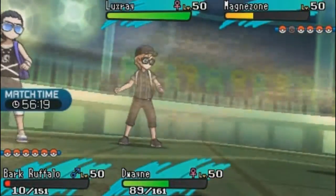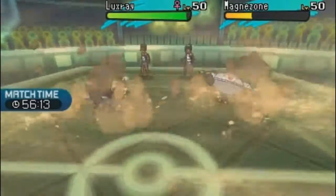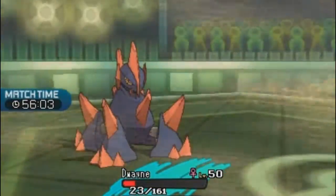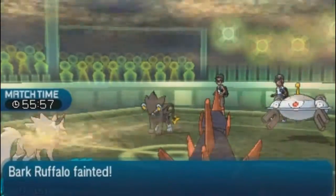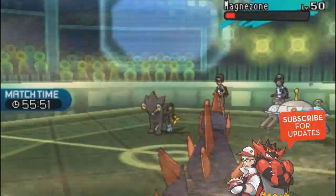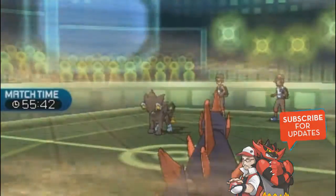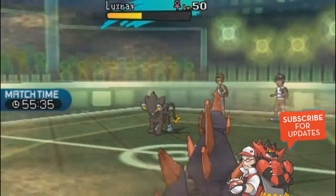With Luxray on the field, Danny keeps choice-banded Rock Slide going while Jacob uses Rock Blast on Magnezone again. Magnezone had gone for Flash Cannon on Gigalith. The sandstorm puts a death mark on Luxray. Jacob's Rock Blast picks off Magnezone — it's gone! Now there's nothing to trap Metagross in the back. Lycanroc has done excellent work, though it's going down soon.